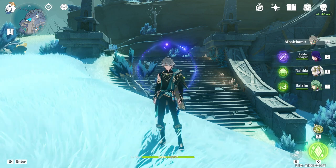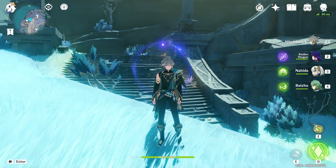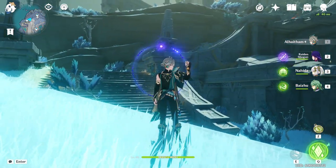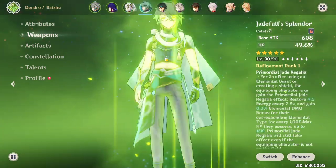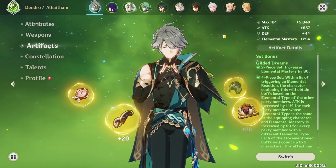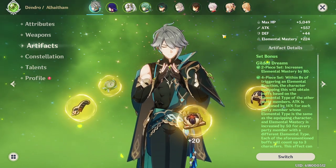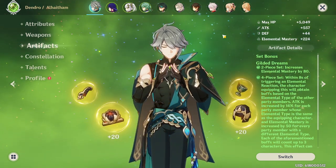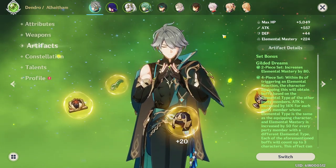What you're generally going to want to do with El Hatham at C0 is either a raw spread team where he's the main carry, or a team with another sub-DPS like Yaoyao, or you can run him as a Hyper Bloom driver where he does a lot of personal damage while also enabling Hyper Blooms. The team I normally run with El Hatham is a super premium team: Nahida with Thousand Floating Dreams, and then Baiju on either Instructors or Noblesse to buff El Hatham further. In this video however, I will be showcasing five rare team comps that I almost never see but are very, very good, and you can definitely get 36 stars in the Abyss. I will be showing my own runs clearing the Abyss successfully using those teams.